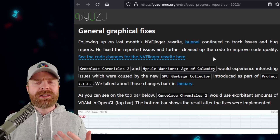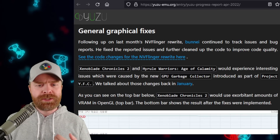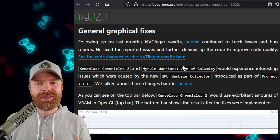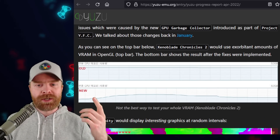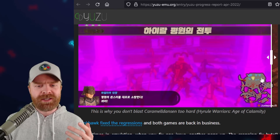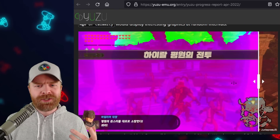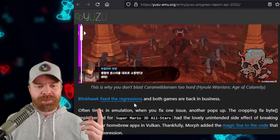In addition to that, Yuzu also got some graphical fixes and improvements specifically for Xenoblade Chronicles 2 and Hyrule Warriors: Age of Calamity. There is a whole lot less VRAM being used for Xenoblade Chronicles 2 and for Age of Calamity. If we take a look at the before with these random graphical issues, and then take a look at after — things are looking a heck of a lot better.